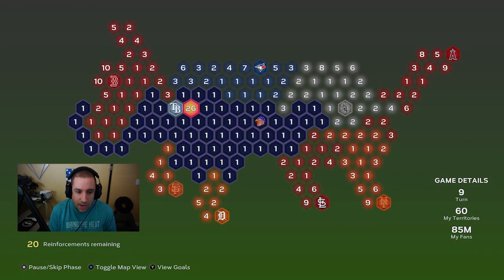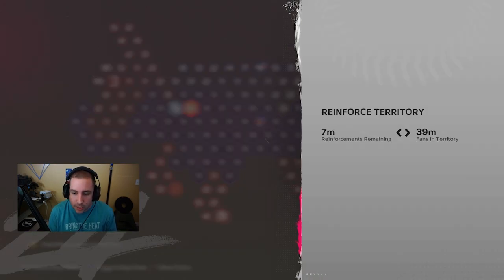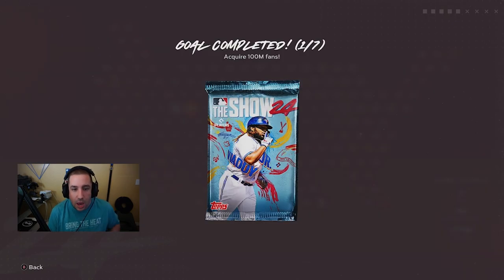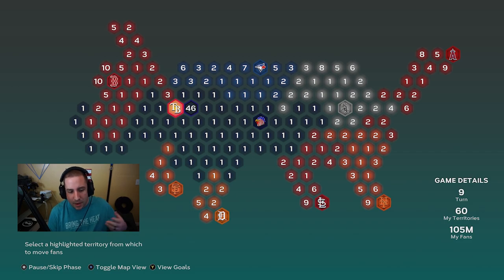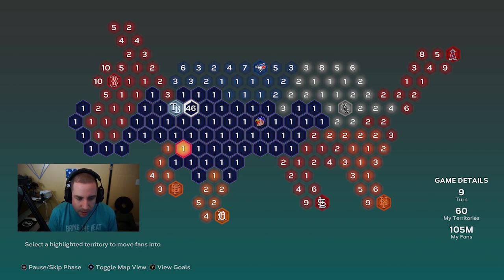Skip to steal fans, skip to reinforce — I could reinforce this territory and now we'd have 46. Goal completed: we got a hundred million fans and we got a pack! So now I can move my fans because I'm not going to attack him right now. These guys want to make a move on us down there in San Francisco, so we're going to move our fans to San Francisco — that'll probably be our first territory we attack.